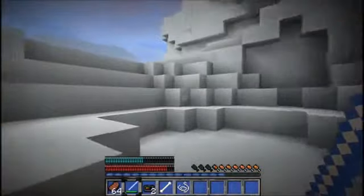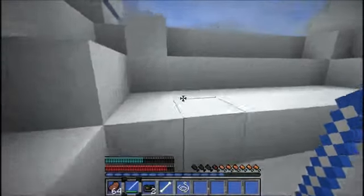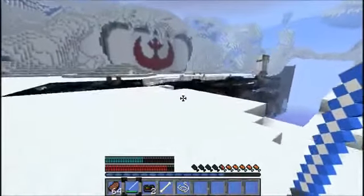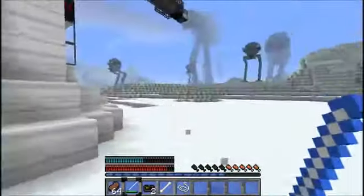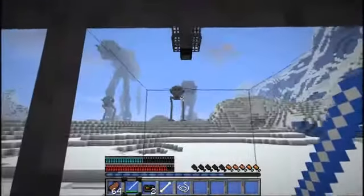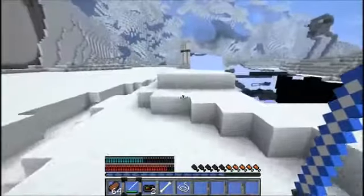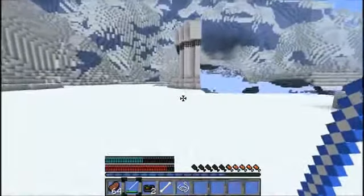It didn't say objective completed — that kind of bugs me. It didn't actually say that we completed the generator either, so I think we should be good. Right now I'm going to activate the cannons to get that out of the way. These will blow up the AT-STs — we just go inside and press the button. The AT-STs should blow up. It doesn't actually fire out of the cannon — there's probably TNT inside the actual AT-STs and the button triggers those.